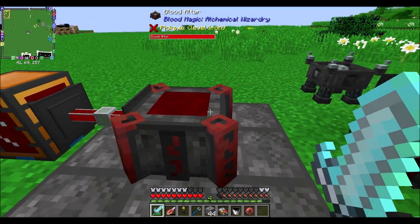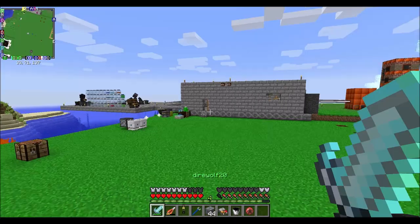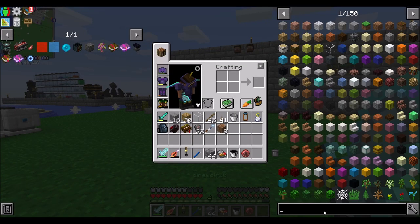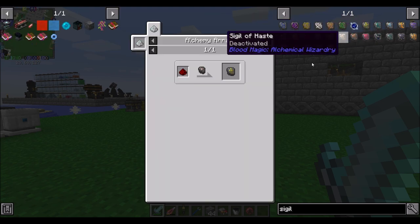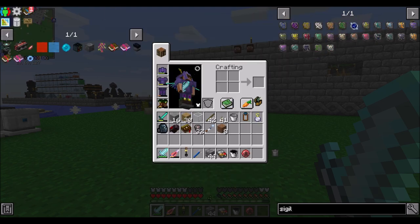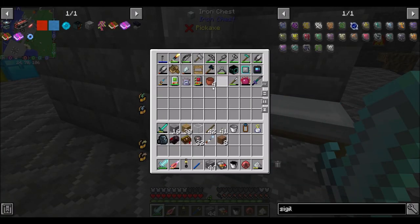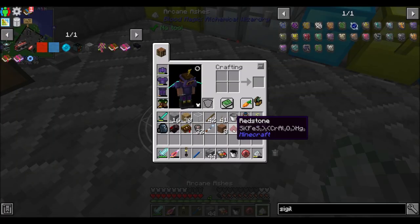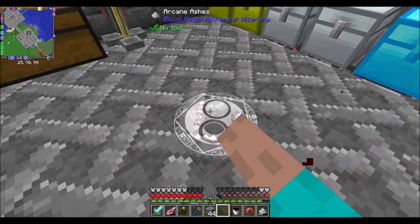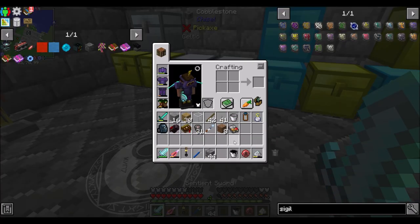I can only assume that hasn't changed — you still put eight blank runes around this and you're suddenly tier two. To determine if that is tier two, we could make a divination sigil — that's a blank slate and an alchemy array with redstone. I think I've got my alchemy array here, we can get a piece of redstone. And then make a divination sigil.